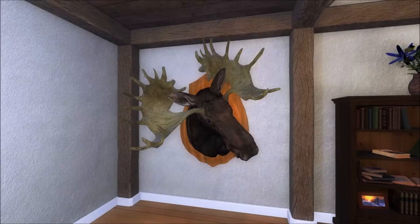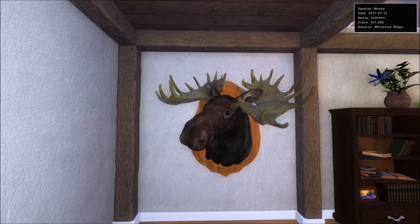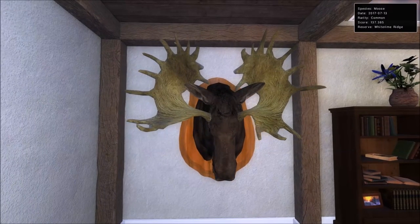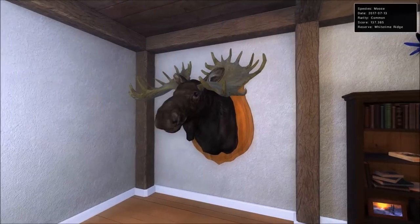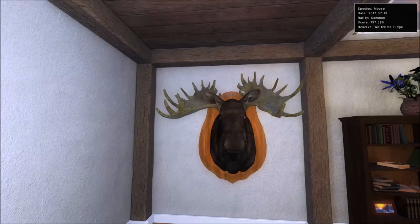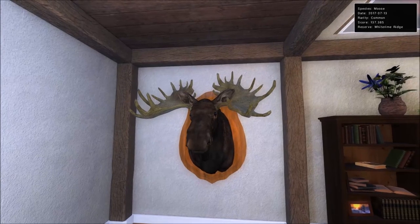Our weird moose looks every bit as strange mounted on the wall in the trophy lodge as he did out on Whiterime Ridge. In a couple of different poses you can see just how strange it is that his antlers go all the way back behind his ears — the most normal-looking pose still looks bizarre. I have him in my rares lodge because I consider him a non-typical. Obviously he's not an official rare, it's just an interesting random number generation of the way his antlers work, but he's going to stay there until I get something to replace him.